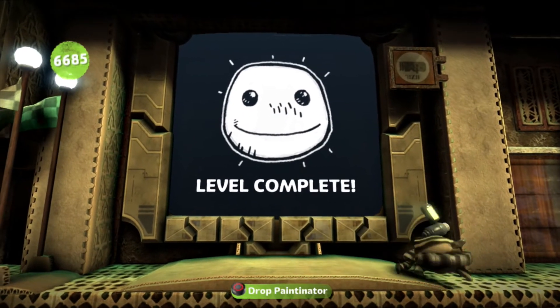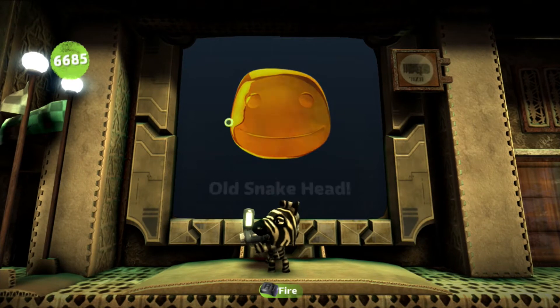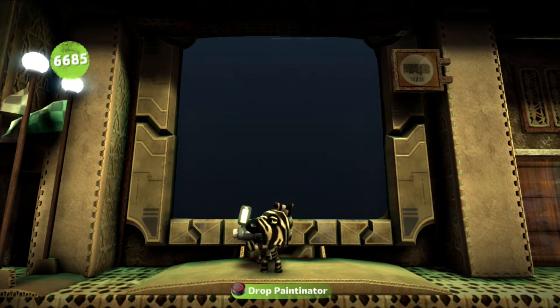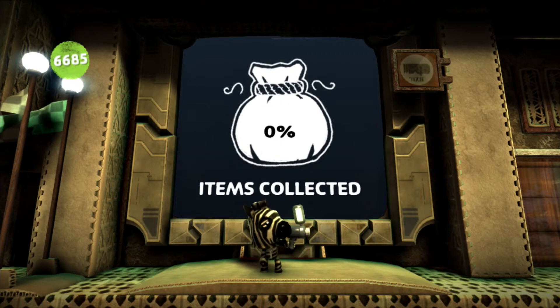I love that picture — we have an audio object from Metal Gear Solid. Cool. Level complete! We received Old Snakehead, Circular Vent, and Solid Eye. So cool.